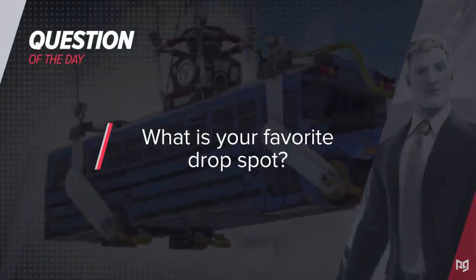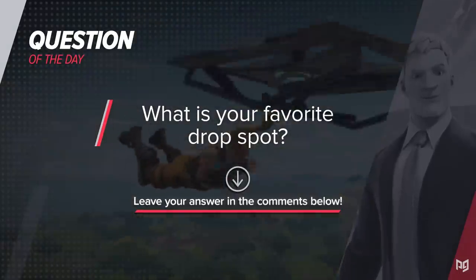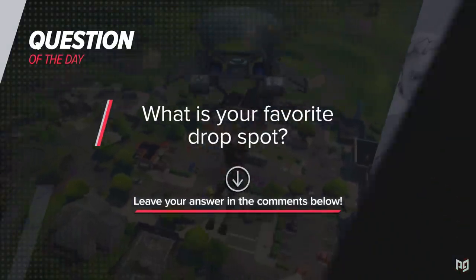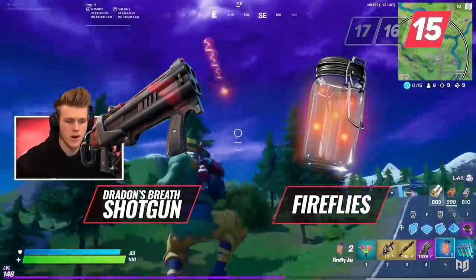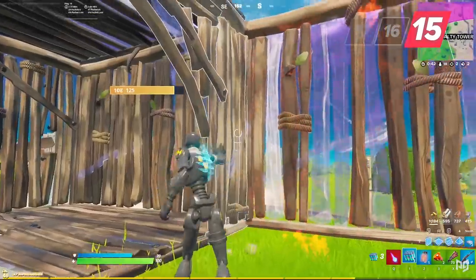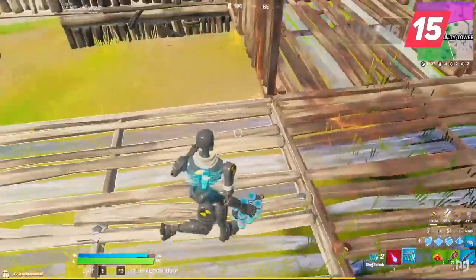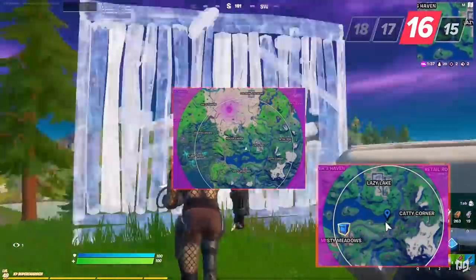Leave a comment telling us your favorite drop spot and something most people might not know about it — you might help someone out, we are a family. Moving on: we all know the dragon shotgun, fireflies, and a couple of other things can ignite wooden builds, but little-known fact — chug splashes extinguish fires. A helpful tip if you ever find yourself ablaze.